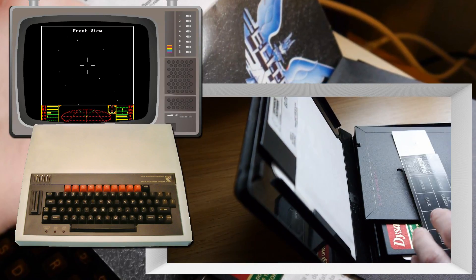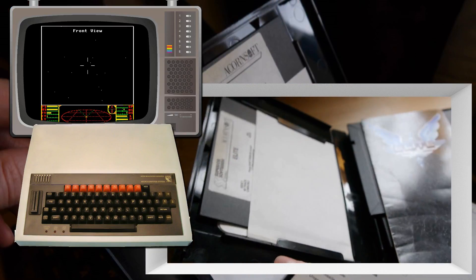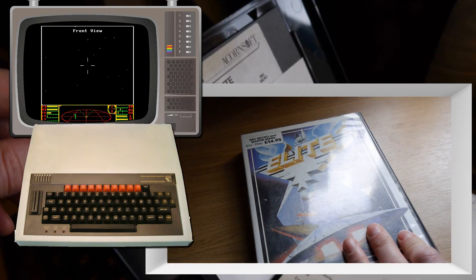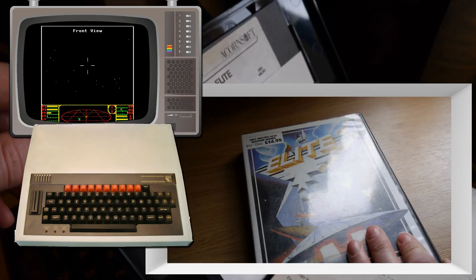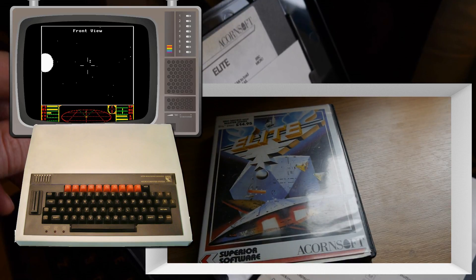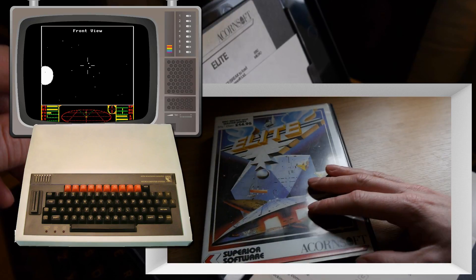That pretty much makes up the box. I believe there should be a manual with this but I don't appear to have the manual. Still, who needs manuals in this day and age? Elite was the game which kickstarted the BBC Micro's gaming scene really. Acornsoft bought it — of course, Acorn made the BBC Micro — and they bought the rights and packaged this game.